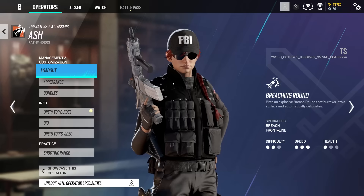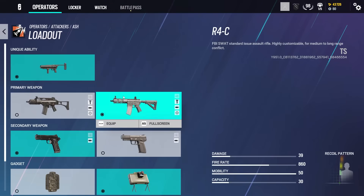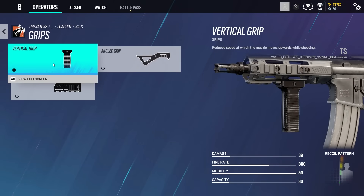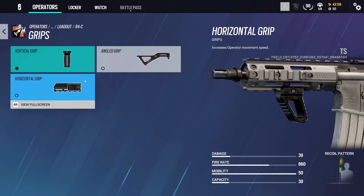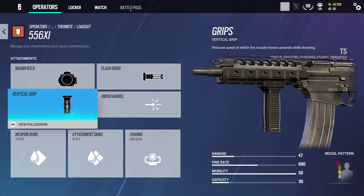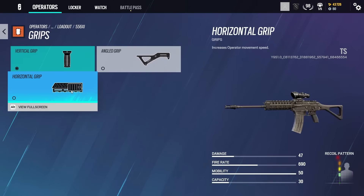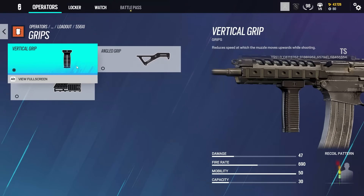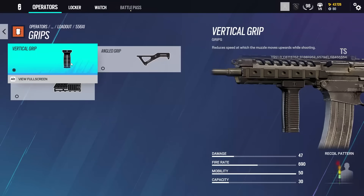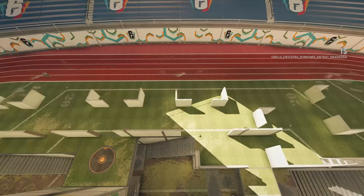So the myth is: does the horizontal grip exist? Actually, no, it doesn't. There is no 3D model for it. It is quite literally the none option that was previously here, which would just give you no grip whatsoever. It does have a fancy icon, but there is actually no 3D model for any grip because it doesn't exist. It is just quite literally equipping nothing.